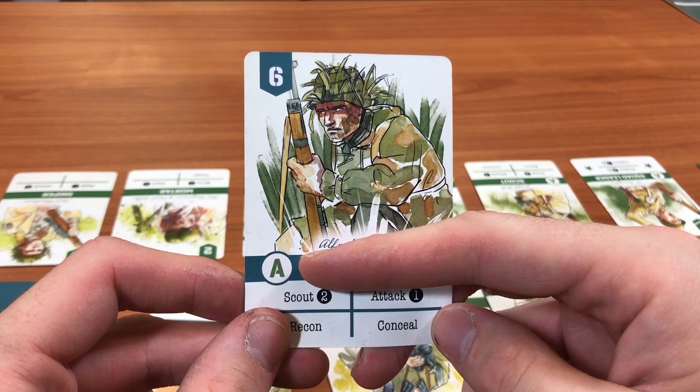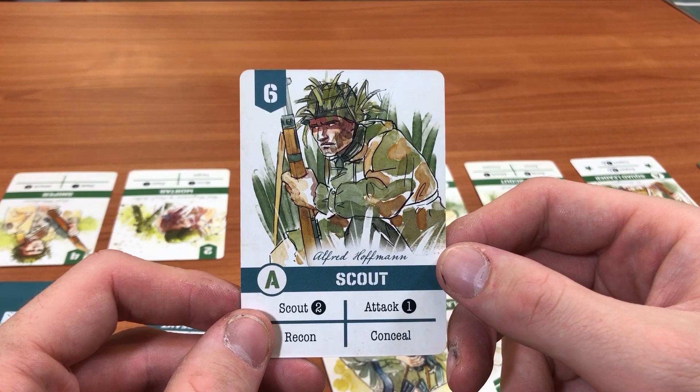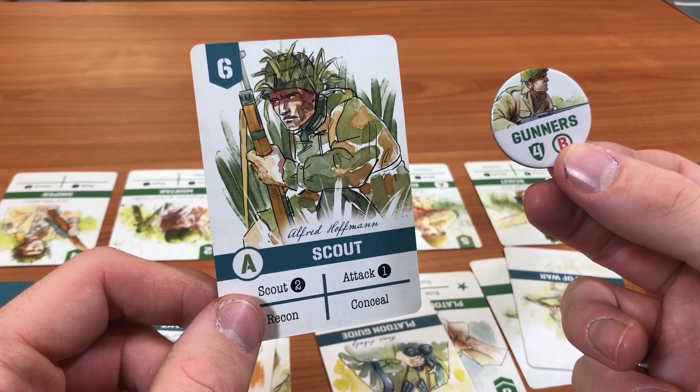Some missions have only squad A, some have A and B, some have C only, or a mixture of all three. If a chit is a machine gunner from B squad, you'd have to draw a machine gunner B squad card to activate it — an A or C card wouldn't work. So that's the scout.